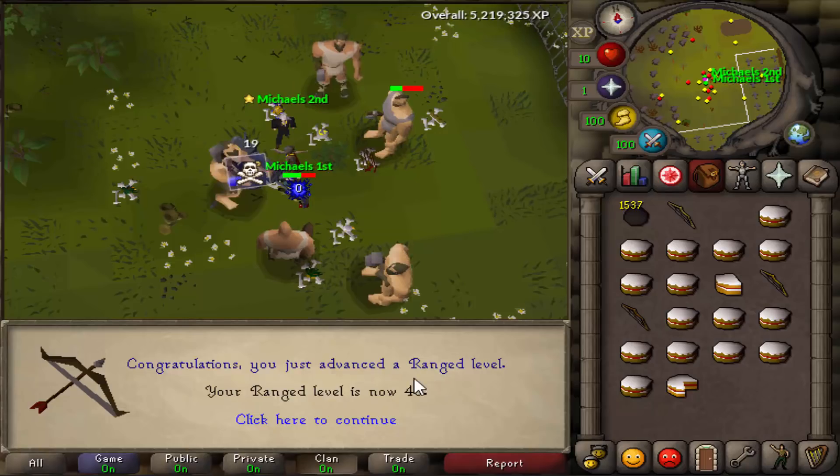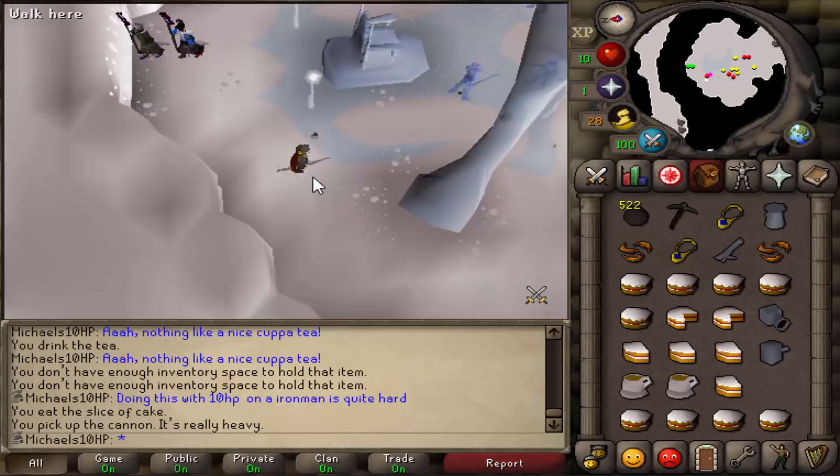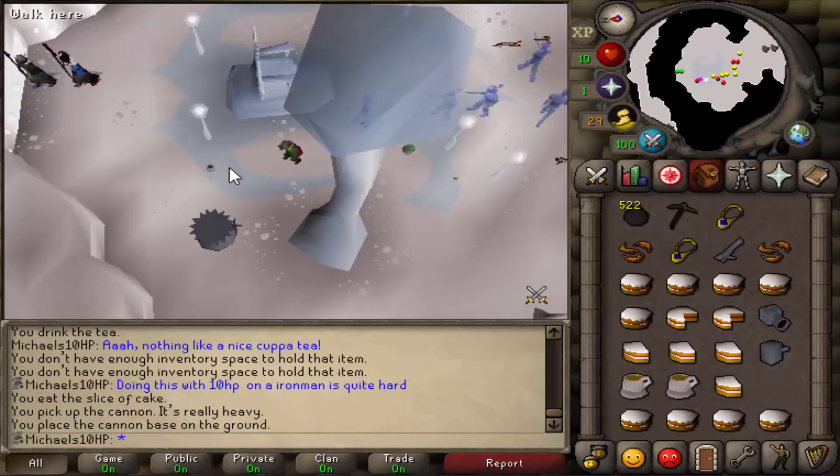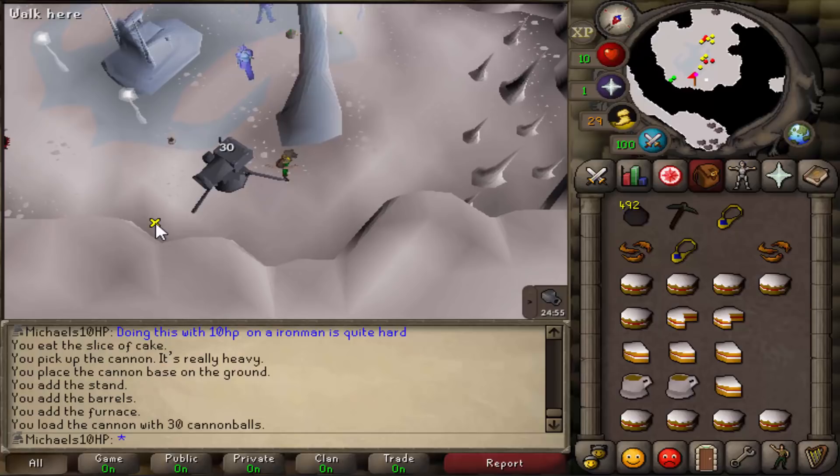This right here is level 40 range. Now I'm going to get myself some green D'hide and then try to get myself some ice gloves. By the way, you can buy the green D'hide in the shop in Nardah. So then I went for the ice gloves. Originally I thought I couldn't get them, but then I realized I could and I should have gotten them a lot sooner before doing Blast Furnace with a bucket, because ice gloves are so much better. When I tried it I first died twice but then I figured out a method.